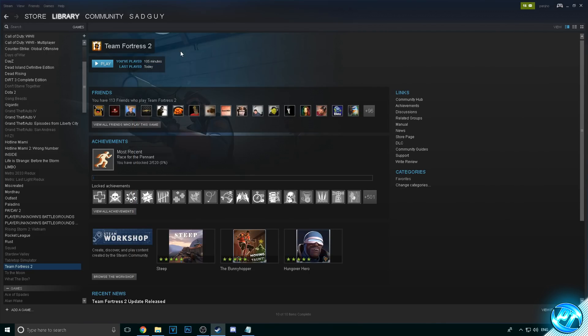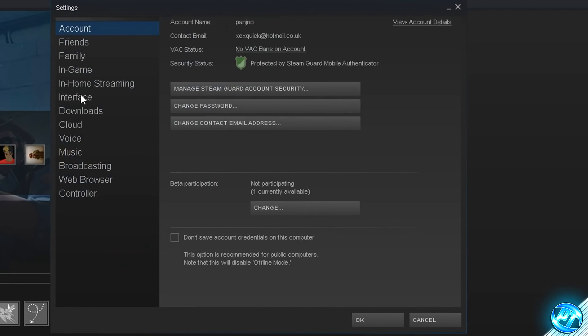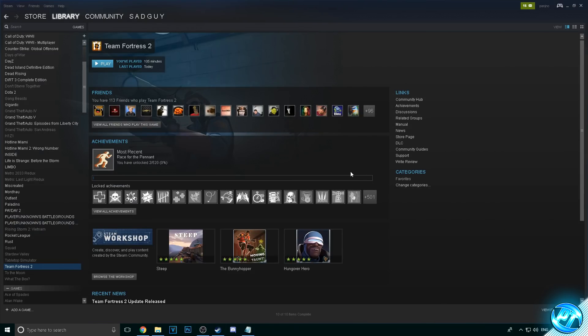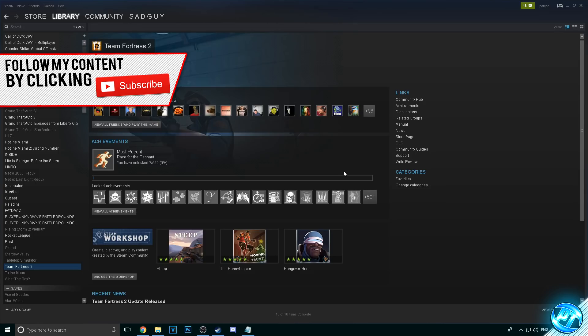A quick FPS tip: for those of you who don't use the Steam Overlay in-game, go to the top left, go to Settings inside of Steam, then go to the In-Game tab and disable 'Enable In-Game Overlay'. Press OK. But for those who use the overlay to invite people or use the Steam browser, make sure you keep that enabled.